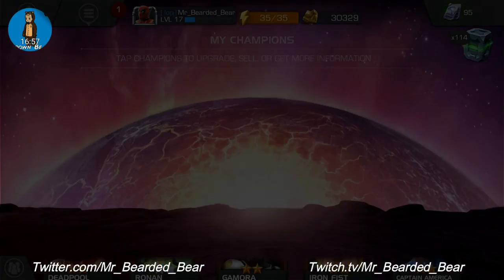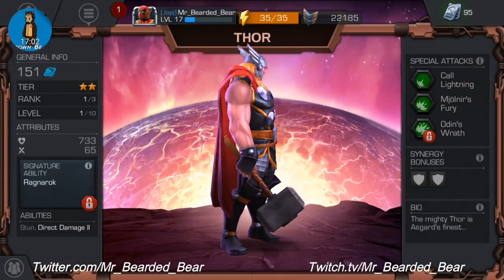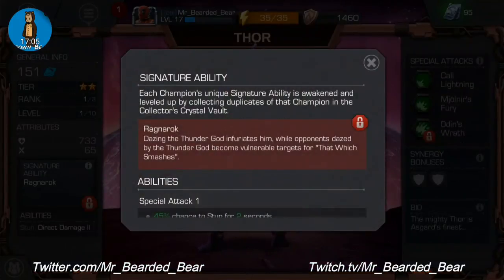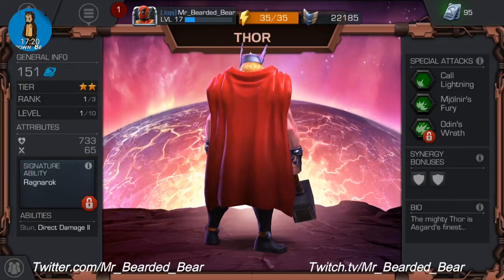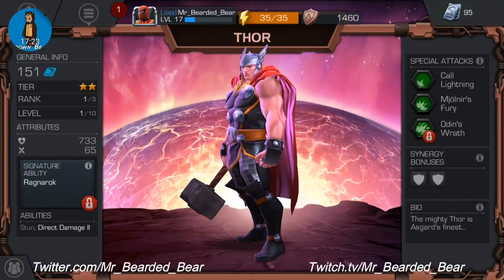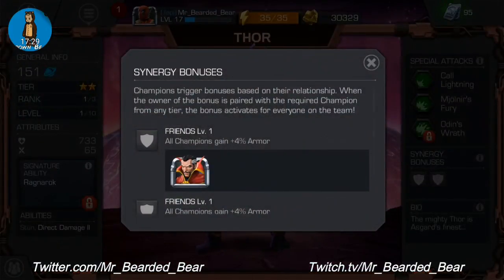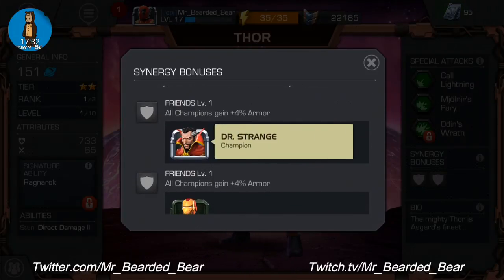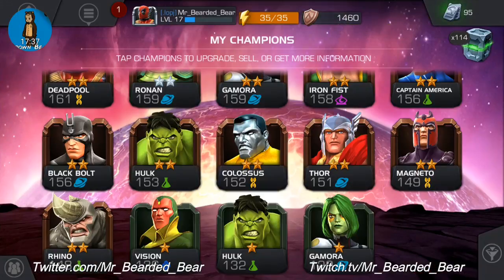I'm going to guess Thor's friends are Iron Man or Hulk. No work done. Signature ability is Ragnarok — dazed by the thunder god infuriates him, whilst opponents dazed by the thunder god become vulnerable targets. Abilities are Stun and Direct Damage 2. Special attacks are Call Lightning, Mjolnir's Fury and Odin's Wrath. Friends: Iron Man — thought so.